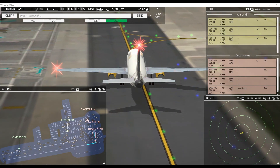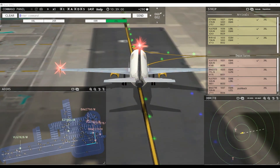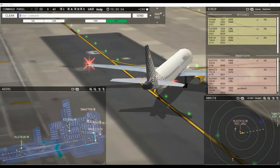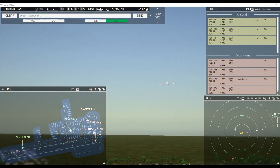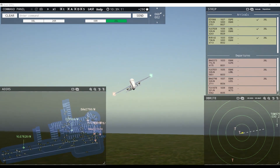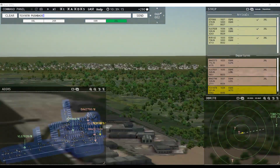What happened here — are we finished with our schedule already? Ground, Kestrel 1878 request pushback. And all of a sudden there's another arrival coming. Viewing 7315, contact departure. Goodbye, Viewing 7315. Kestrel 1878 pushback approved, expect runway 26 left.